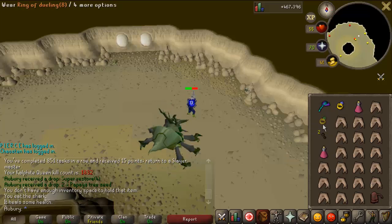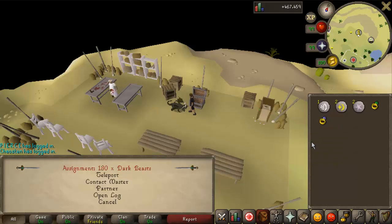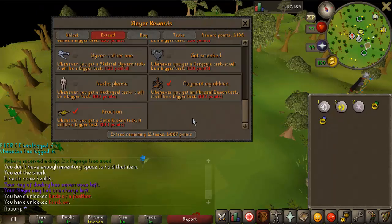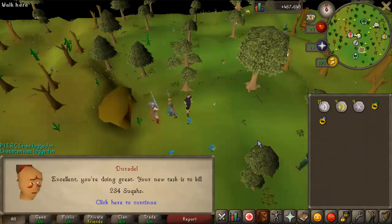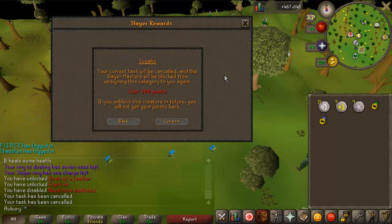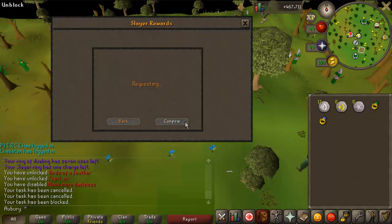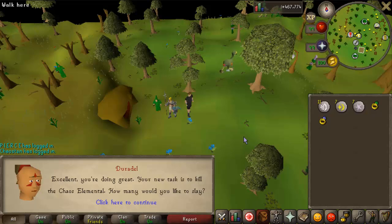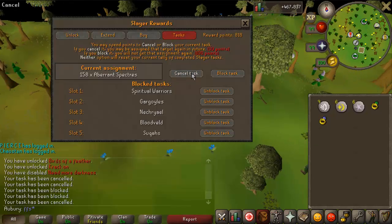I'm now getting tasks from Duradel. I got 130 dark beasts because I forgot to turn off the increased dark beast toggle. I got a bunch of bad tasks: banshees (cancelled), Suqahs (blocked — they're common and don't drop pets), blood velds (going to block those too). Chaos elemental — hate that, cancelled. For pet hunting, block the most common tasks that don't drop pets; once you have the proper block list, Duradel is slightly better than Nieve.